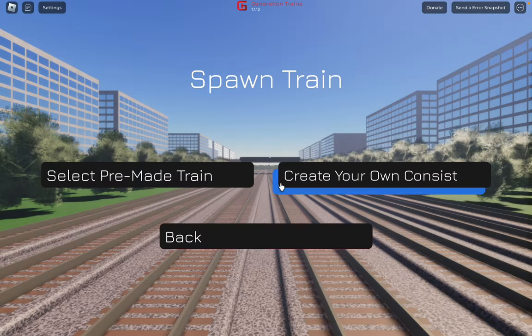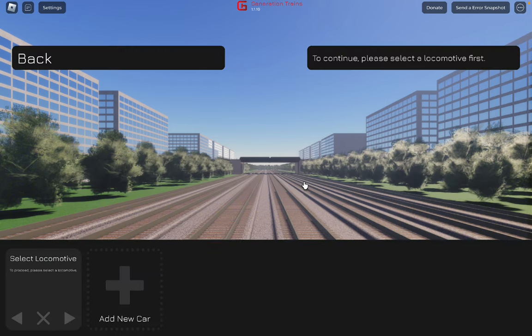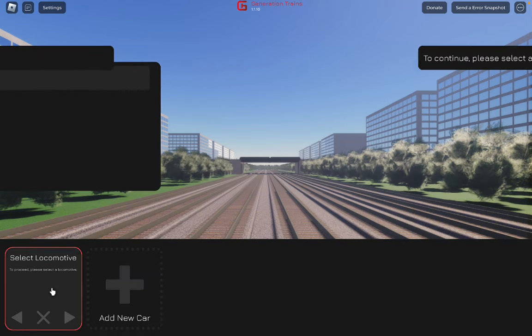So first of all I'm going to figure out how to spawn a train. I've just done it. The good thing about this game is you can select a pre-made train and you can create your own consist as well. But I really want to see what your own consist is about. This is quite a new feature to be fair.